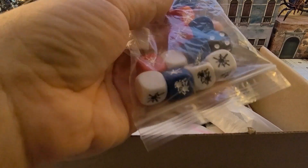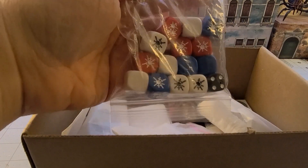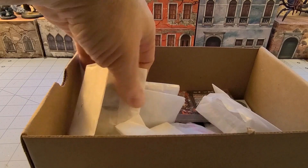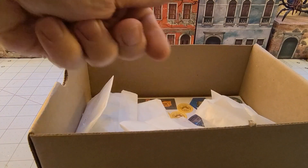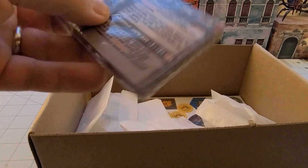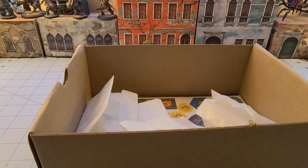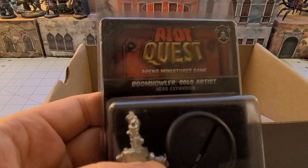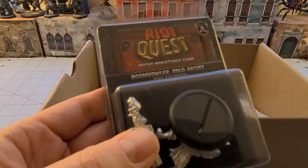The dice look the same as the previous season. There's a pile of cards, and good old Boom Howler - though interestingly this is a different Boom Howler; this is the original from season one with his big old gun, and I haven't bothered to put it together yet, so might as well do that while I'm at it.